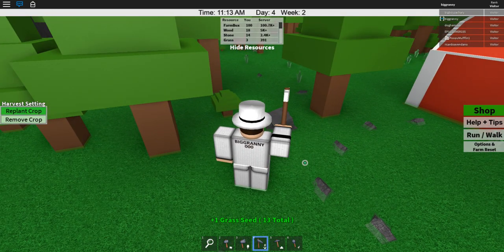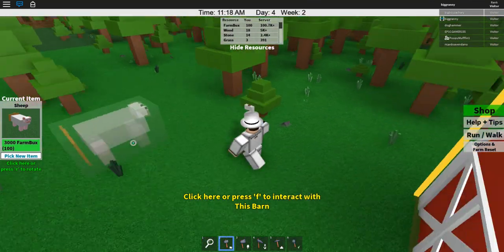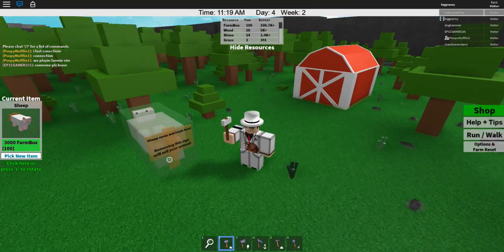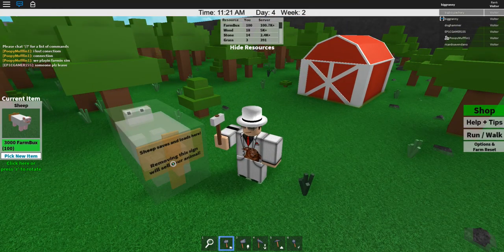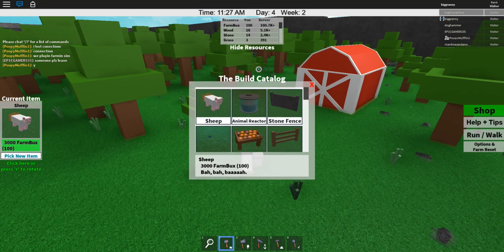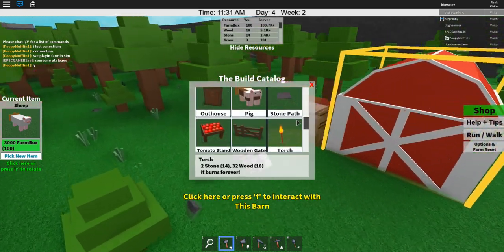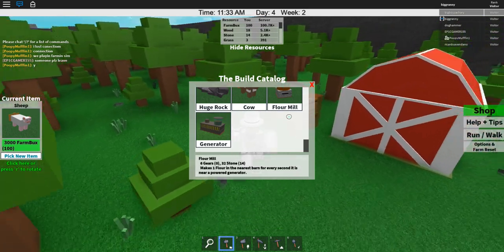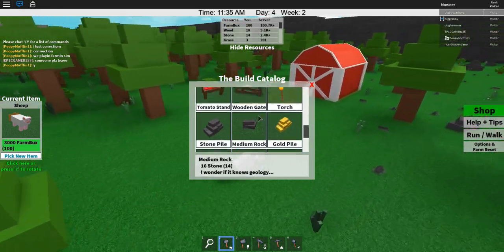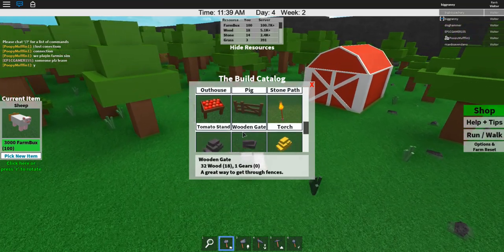And then we can build here - pick new item - three thousand farm bucks. Sheep: saves and loads here. Removing this sign will sell your animal. New item. The build catalog. This is kind of cool.